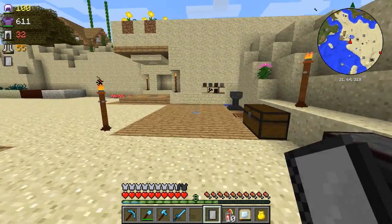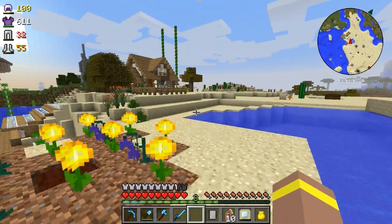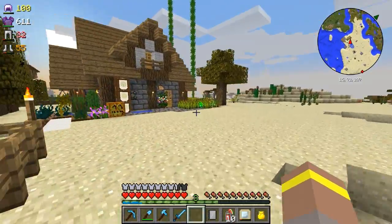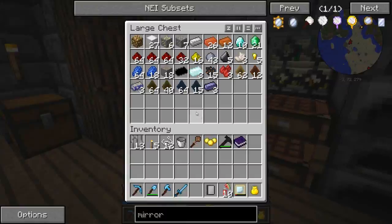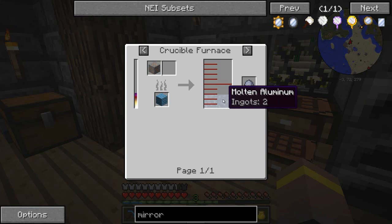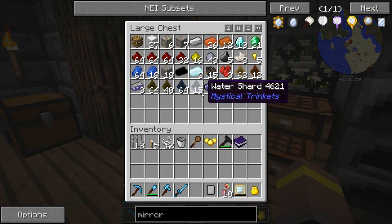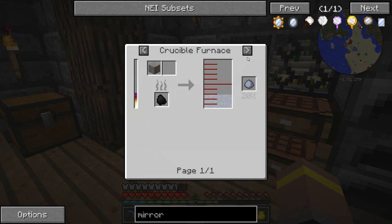I've got some ores upstairs - let's go have a look at these ores and see what we can do to make this stuff so I can get my mirror. We have bauxite which when used gives us molten aluminum - yes, that's what I need. So we use bauxite to get molten aluminum.